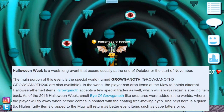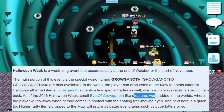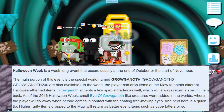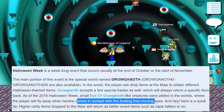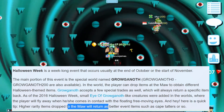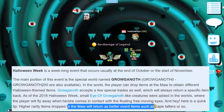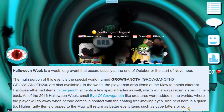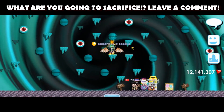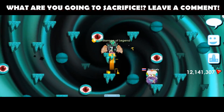Groconoth accepts a few special items as well which will always return a specific item back. As of 2016, small creatures were added in the world where the player will fly away when coming in contact with the floating free-moving eyes. Here's a quick tip: high-rarity items dropped to the mob will return as better event items such as Cape Tatters. So the main thing is you go to the world Groconoth, jump to the top, jump to the mob, and drop stuff there.